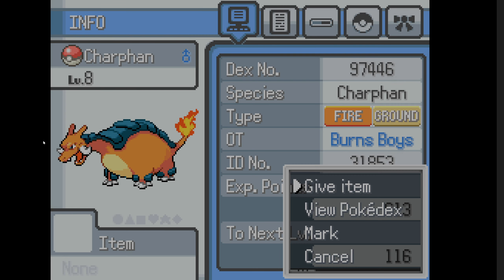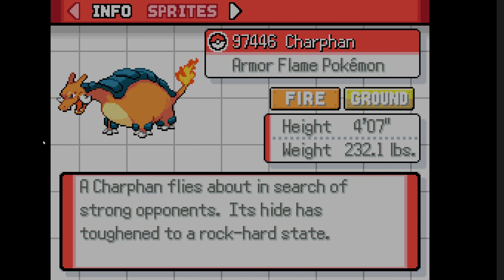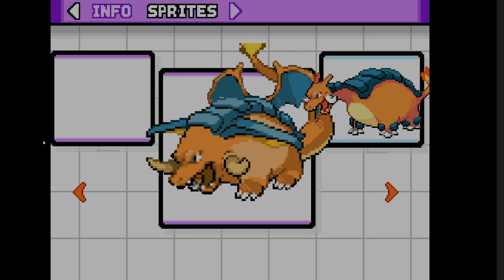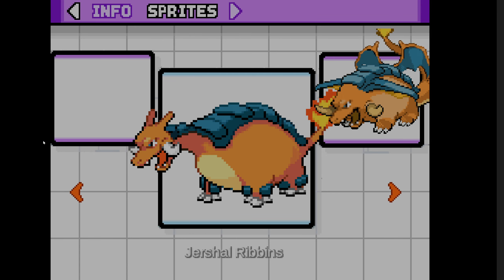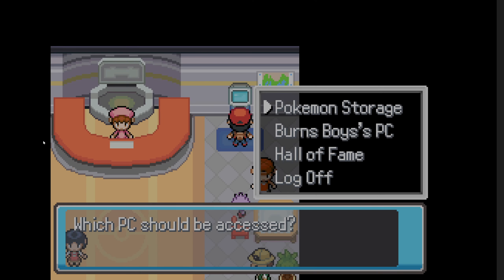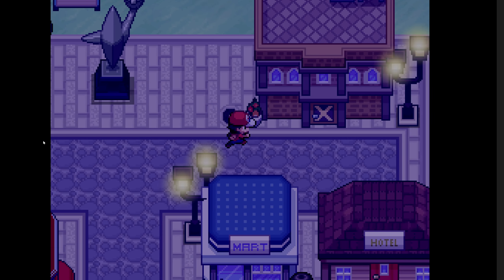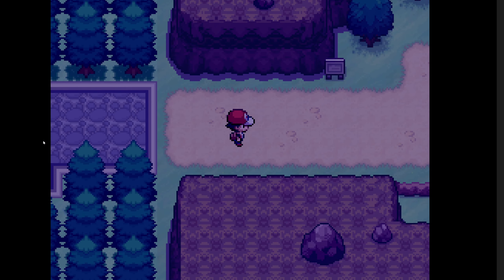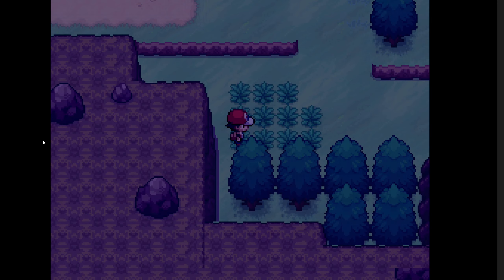A Charfan flies about in search of strong opponents — where are the wings? Its hide has toughened to a rock-hard state. I like the design that the user created over this official one; this one actually looks pretty cool since it has wings which would explain Fly. But we're going to stay with the Jershal Ribbons one. Back out to combat — I also want to hear from everybody: what do you think of this new format for viewer requests? I think it could be awesome.